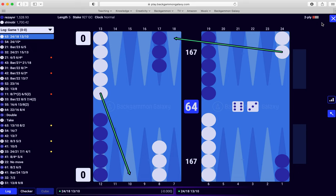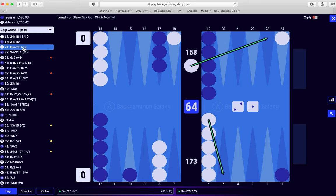Let's have a look. This is two-ply analysis — I can download it, run it on XG to see if I would change the PR by much. I started with a 6-3, made a split play. Rolling 2-1 — the slot is right, like I said, good diversification of numbers. I played this one too quickly — silly.